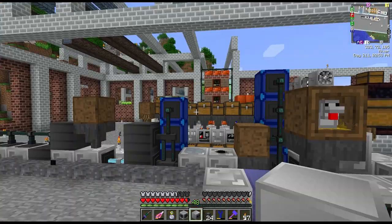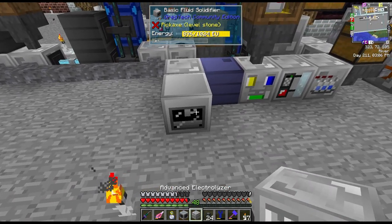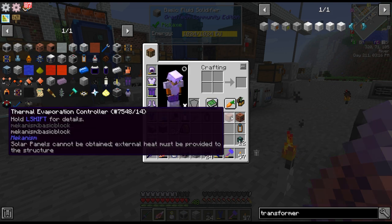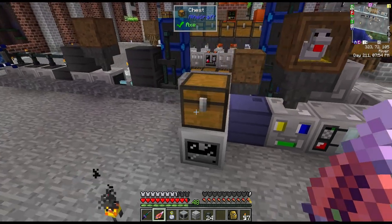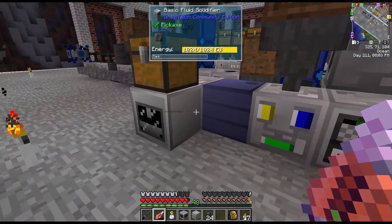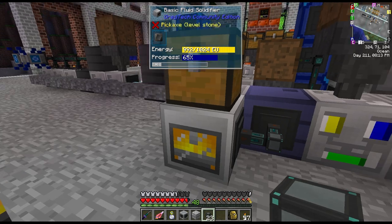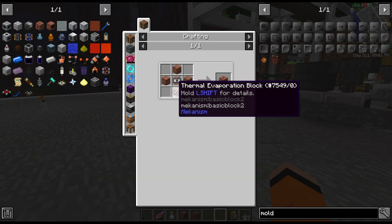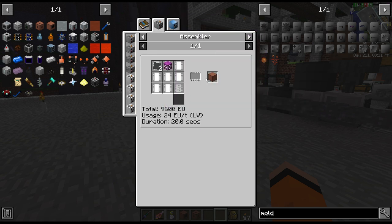After some crafting — which actually took a long time because I ran out of iron, then coal, then bronze — I'm ready to move on. The first thing I want to do is convert our polyethylene into sheets. One of the quest rewards gave us this fluid solidifier for free, so I'll put a transformer next to it and pipe in our polyethylene on the brown channel — and we're getting polyethylene sheets. Next let's make our brine.